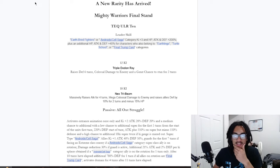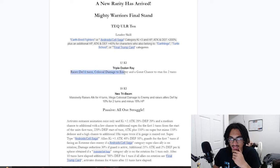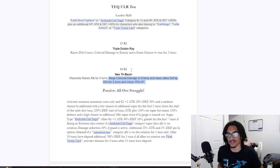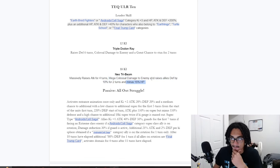Getting back to the card: the 12-key, that being the Triple Dodon Ray — he gains 30% defense for 6 turns, does colossal damage to enemy, and has a 70% chance to stun for 2 turns. And his 18-key, the Neo Tri-Beam — he gains 100% attack for 4 turns, does mega colossal damage to enemy, raises allies' defense by 10% for 2 turns, and basically just loses 15% HP, which makes sense because of course he's doing Neo Tri-Beam — it takes a lot of energy out of him.